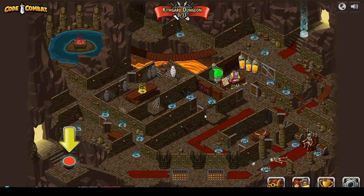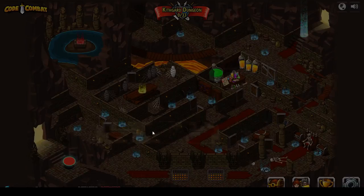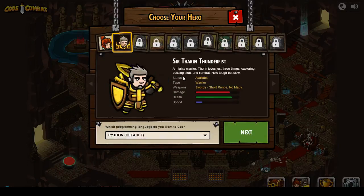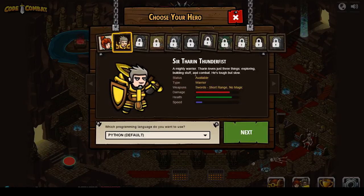Okay, now we are going to play this first level here. This is Captain Anya Weston — Anya's a no-nonsense leader who isn't afraid to go in and get the job done, whether it's defending a village, raiding an enemy base, or picking up shiny things. We're going to be Thorin Thunderfist — a mighty warrior. Thorin loves just three things: exploring, building stuff, and combat.